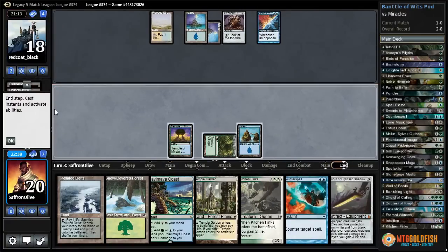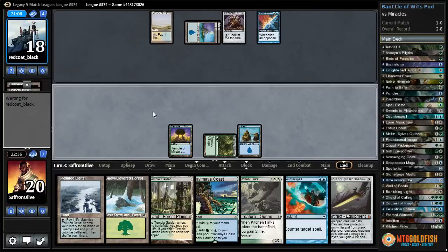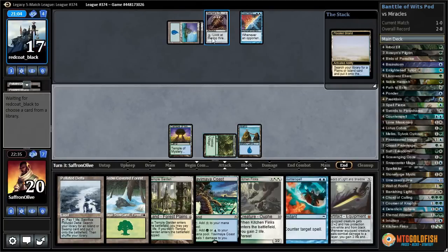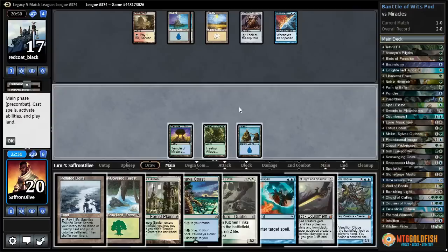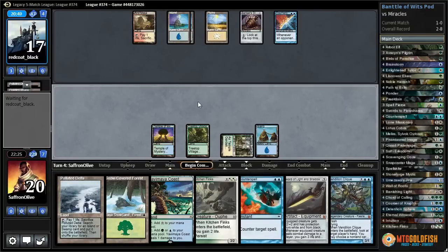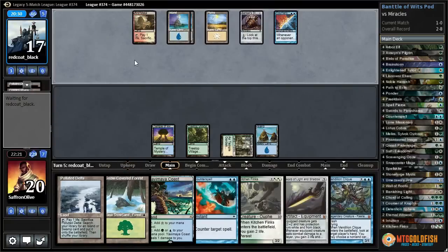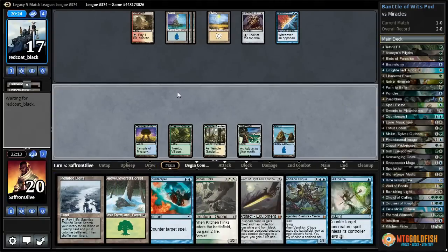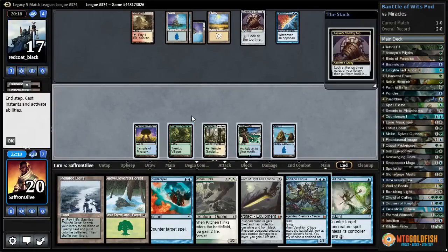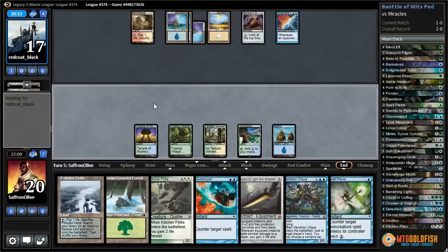Island, Ooze — I guess we just start casting things and hope it works out. Upkeep Top, opponent finds a fetch. Treetop Village is actually pretty sweet — creature lands seem very good against Miracles. They don't have Wastelands to deal with creature lands, just four Swords and Snapcasters. Top on top and we actually have a lot of creature lands if we find them. Let's play Temple Garden tapped and see if we can resolve a Clique at some point.